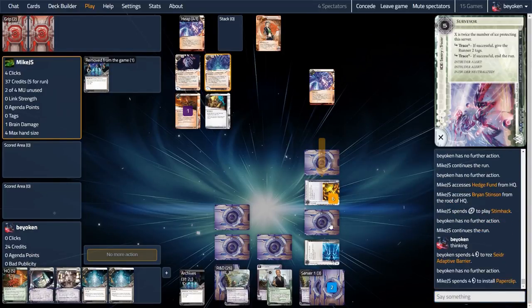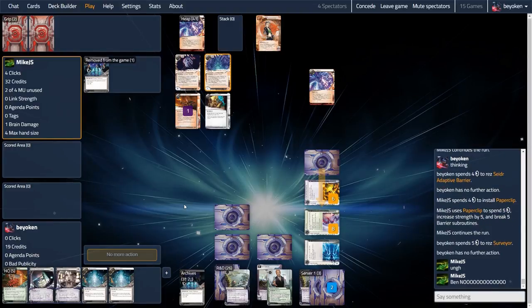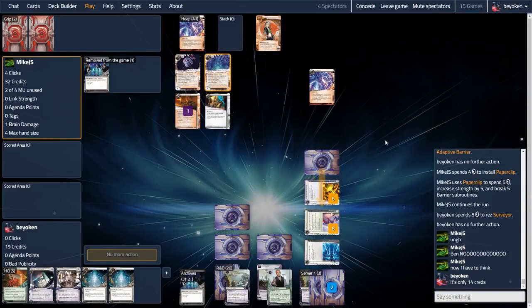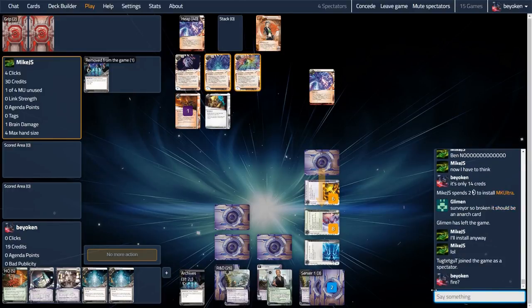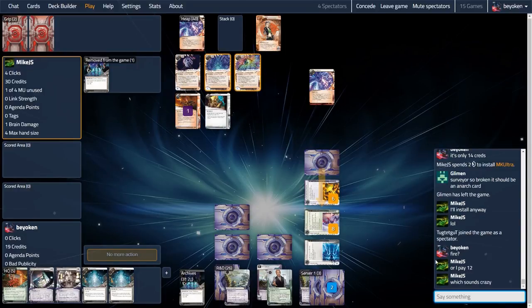I'm still going to try anyway since they've launched the StimHack into my server, so I rez both Seder and Surveyor. They pay 4 plus 5 to break the Seder — that's all their StimHack money — and now they bump into the Surveyor. That's going to cost them a grand total of 14 credits to break with MKUltra. Each-strength Surveyor costs 14 credits to break. That is utterly ridiculous. Mike makes a very interesting call: instead of breaking the Surveyor with MKUltra, they decided to let traces fire. They're willing to take the 2 tags, but want a discount on the End the Run subroutine.